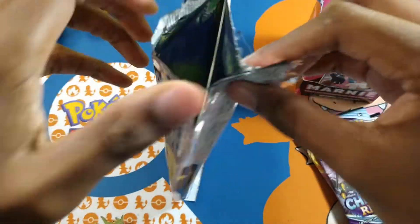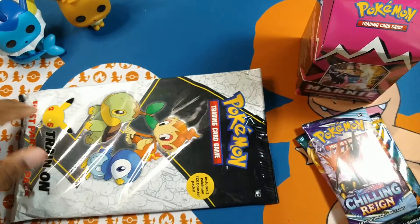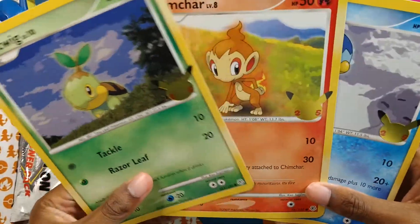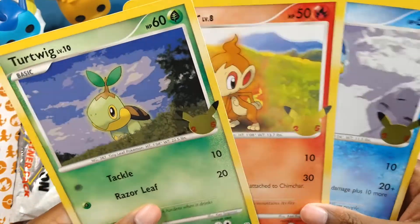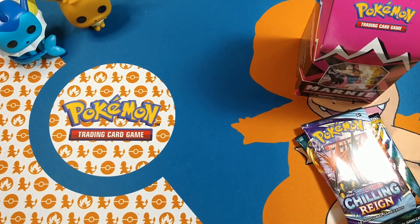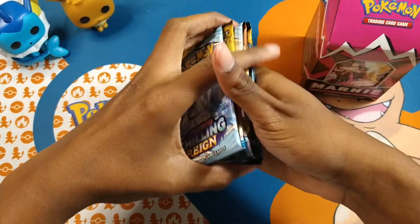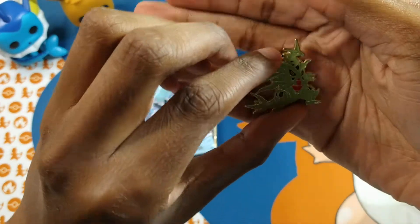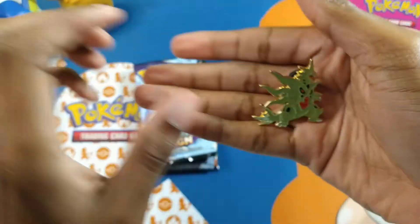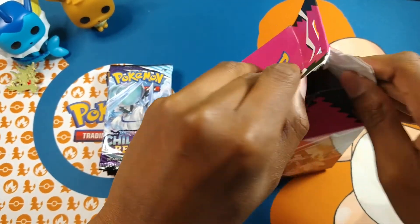Oh my god, another partner pack. If you didn't see my other video, I opened one of the partner packs. I'll look at them in more detail and I'll probably post them on Instagram. We got Chilling Reign and Sun and Moon. And then we have our Mega Tyranitar pin. Pretty nice.